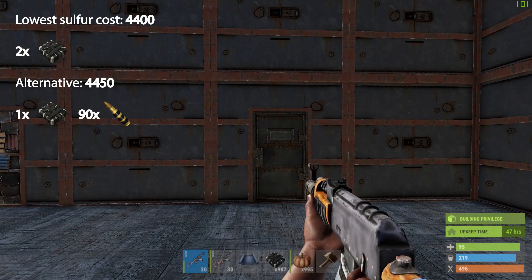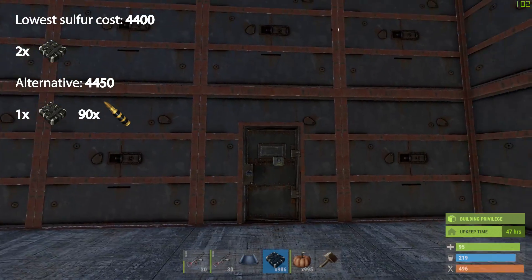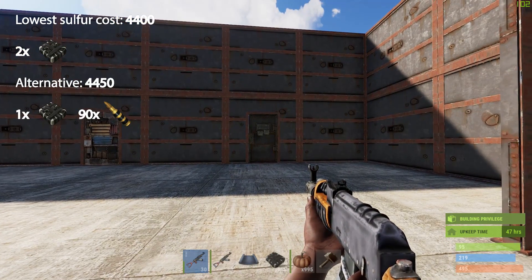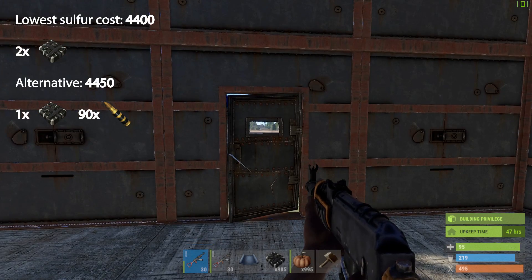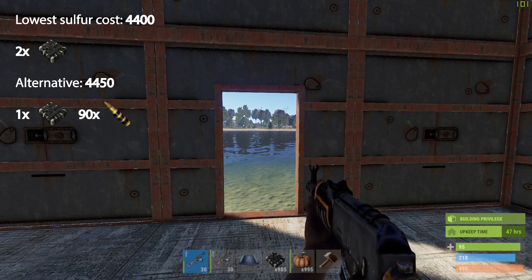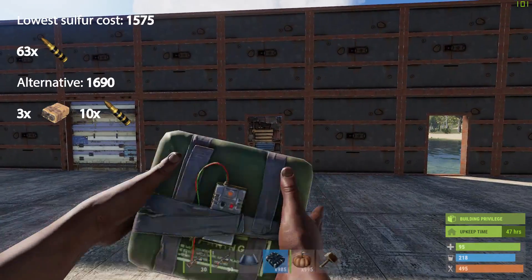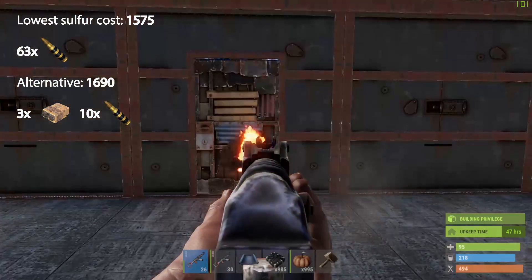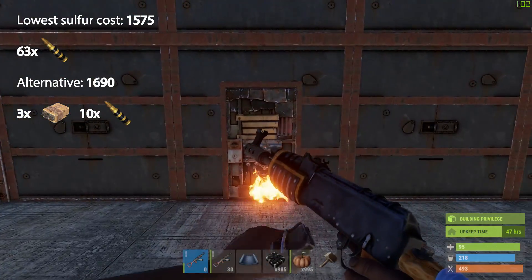As for the armored door, this is a bit different. Actually, the most efficient way to go through is just by throwing two of these — when it comes to sulfur cost only. Another way you could get through is by using one timed explosive and then shooting it 90 times with explosive ammo. That way you will only spend 50 more sulfur. As for these, the cheapest way to get through is to just shoot it with explosive ammo — 63 or 64 shots. So three or four more shots and we should be there.